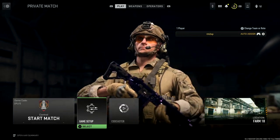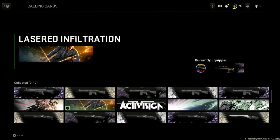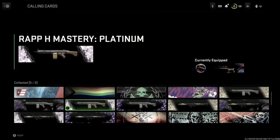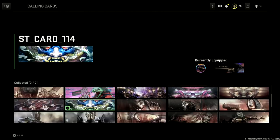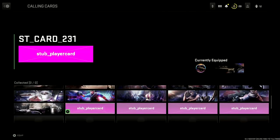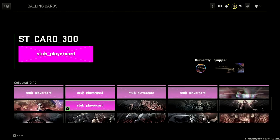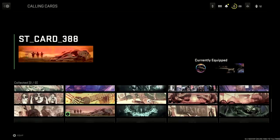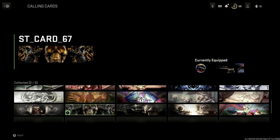You can scroll through — there are hundreds and hundreds of different calling cards, and it includes absolutely every single calling card inside the game. This also includes the Mountain Dew, Domino's Pizza, Papa John's, and all these other special company calling cards that you'd normally have to buy their product to get. Inside this section you can literally go and select them right now without having to pay for anything. Just scroll down, select the ones you want, and add them to your custom calling card — you can have three in total.